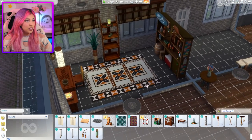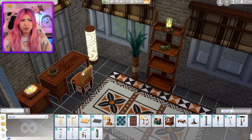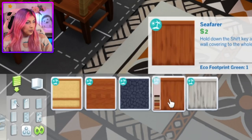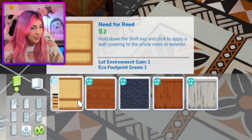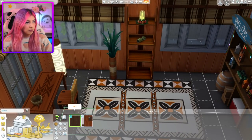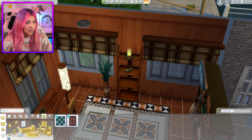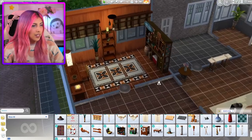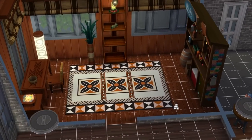There we have it — our study, but it kind of needs new flooring and new wallpaper. Which wallpaper should I use? They all look awful. Maybe just this one — yeah, that'll do. And then for the floor we can use this one. Also I need lights in this room; this room is so dark. What light can we use? Pendant trio light — there we go. That is our Island Living study room, including a bar because why not?